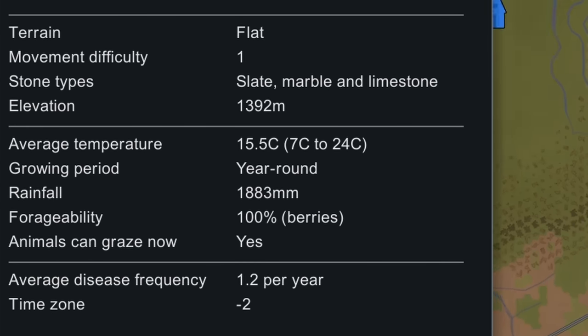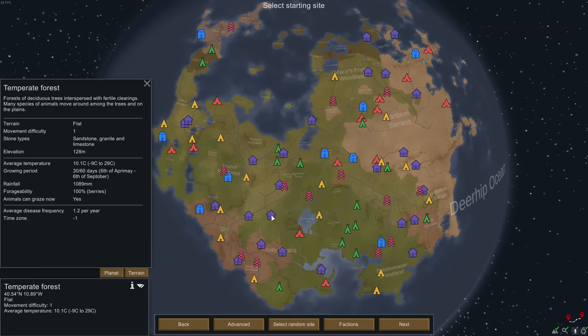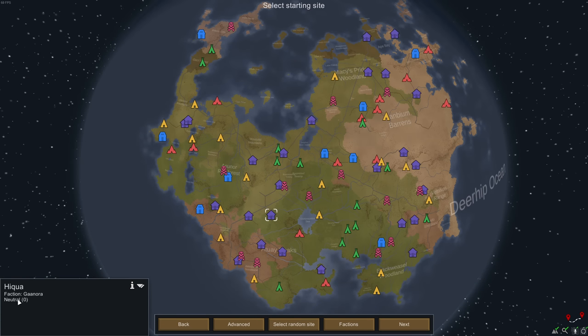What we want to do is find somewhere in an almost equatorial region where the growing period is quite long — year-round is ideal. There are 60 days in a year in RimWorld. The different house-looking things on the map are factions. The purple one is the one you want to trade with initially because they have decent tech — guns, body armor, industrial quality stuff. The more tribal-looking factions have bows, arrows, and spears. The angry-looking pirate ones will always be hostile to you.